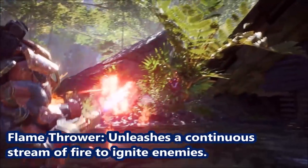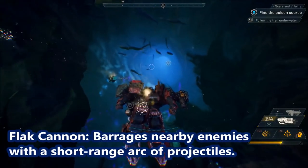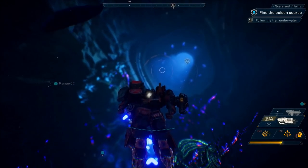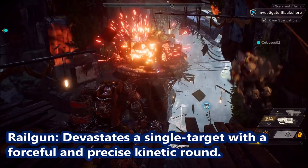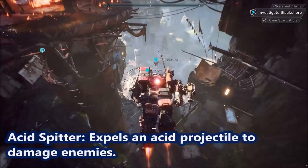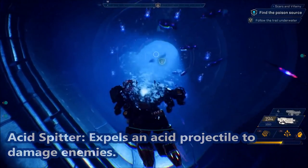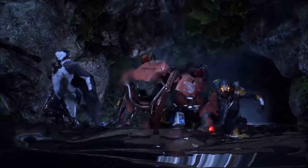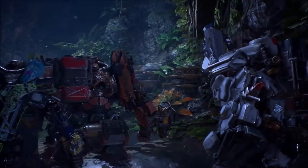Flamethrower unleashes a continuous stream of fire to ignite enemies. Flat Cannon barrages nearby enemies with a short range arc of projectiles. Rail Gun — giving you that Tony Montana feel — devastates a single target with a forceful and precision kinetic round. Acid Splitter expels an acid projectile to damage enemies and also primes the targets.